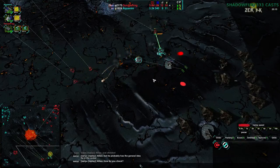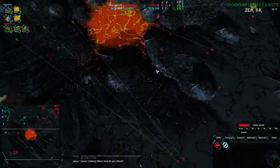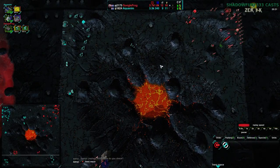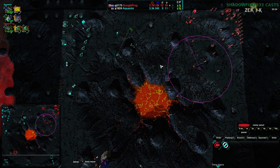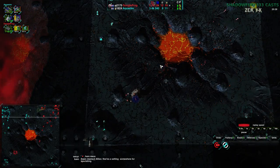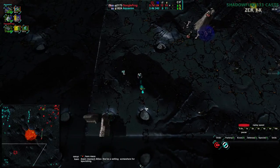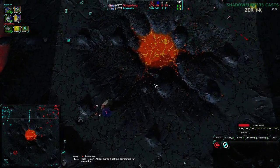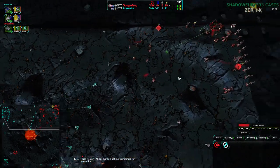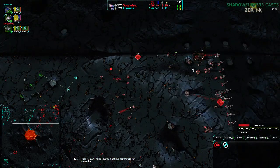I find this all the time, especially when I'm tired. Not just in ZeroK or RTS games — any game. When I'm tired I have a hard time imagining any path to victory other than just attack, attack, attack. You're just stepping back, thinking: if I build up, if I get myself into a better position, and then attack from that position, I'm going to have an easier time winning than just attacking directly from wherever I am now.